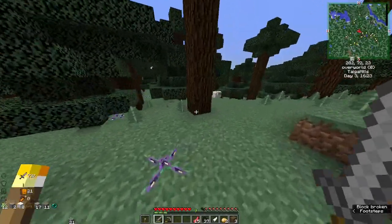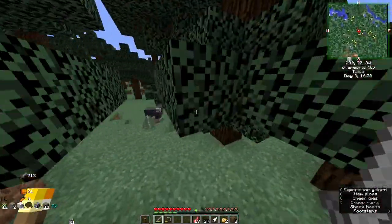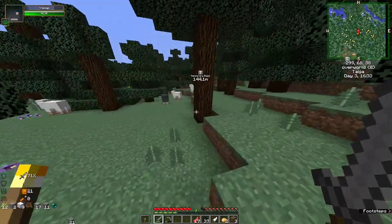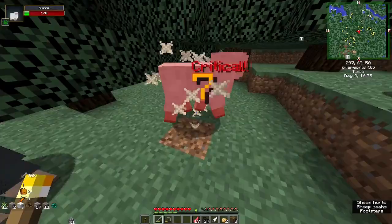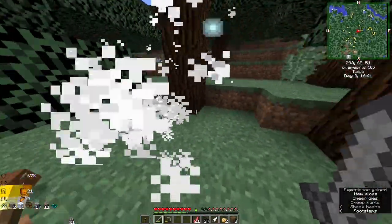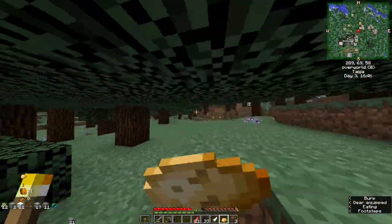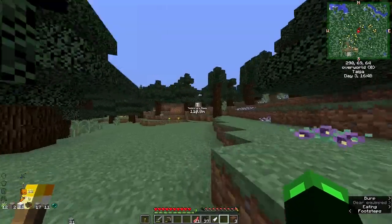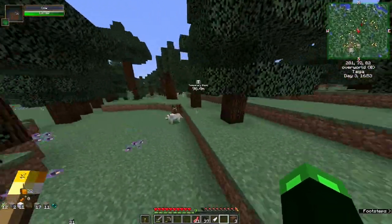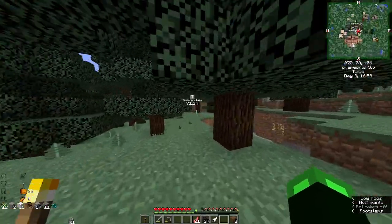There's so many sheep on the minimap — there's too many. We should kill some. Backpacks — as you can see here — you need like leather to craft one. That's a hat, I want that. We need leather, and to get leather you need to get a lot of cows. Let's go make a cow farm!